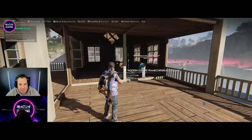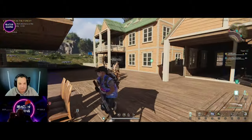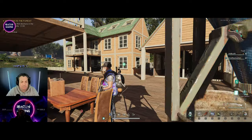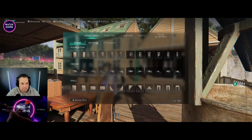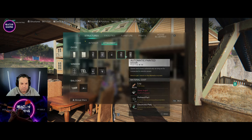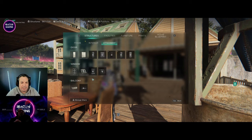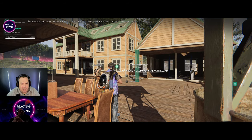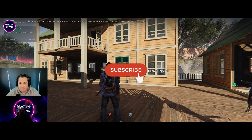I wonder if we could ever get sliding doors — that'd be pretty sweet. When I was going through the doors last night, trying to put a door on the garage, it looked like you were able to do sliding doors. If you go to put a door in and push E at the bottom you should be able to scroll through to a sliding door. It's still locked for me but yeah. That's about it — hopefully everyone enjoyed the video, please like, subscribe and leave a comment below. We'll see you in the next one, bye bye!